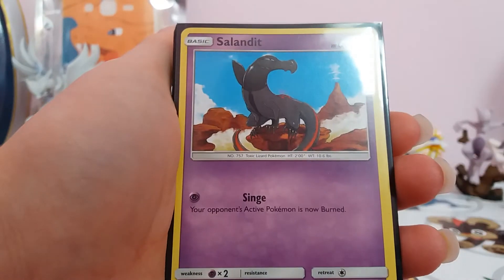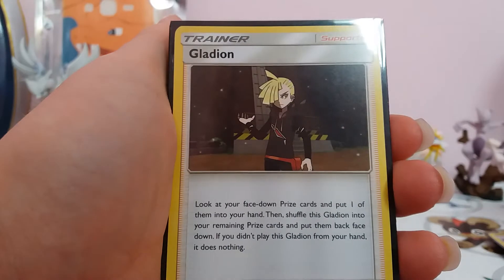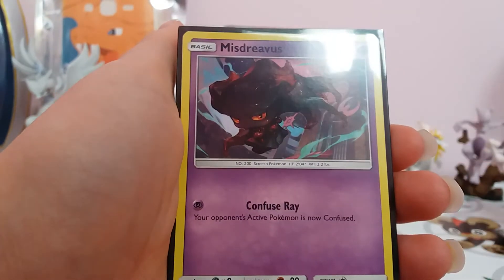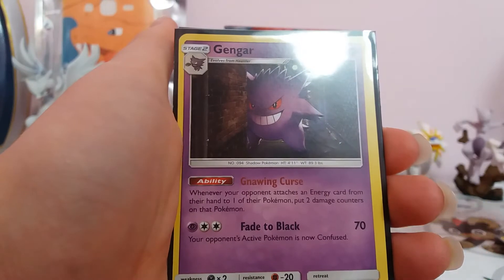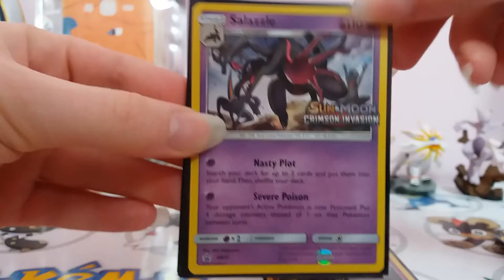Ghastly. Salandit. Mismagius. Gladion, which is the second supporter for the set. Ghastly. Misdreavus. Haunter. Alola Raichu. Pikachu. Gengar. Salazzle, which is the promo from this pack.